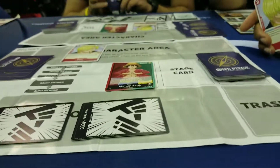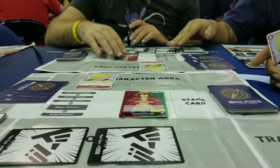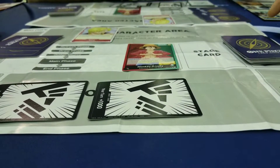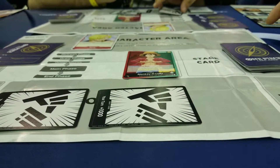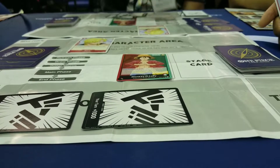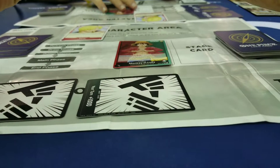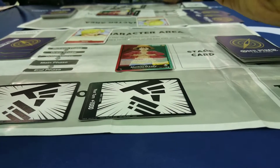Sanji can't attack yet, but Luffy can attack. The cool thing is, when you have unspent don, you can attach them to your character cards or your leader cards and boost their power. So Luffy's going to attack — go ahead and attach that don to him, and he's now 6,000.